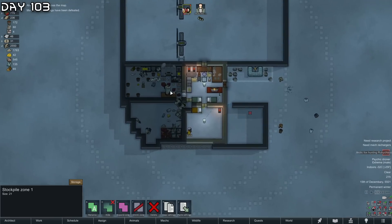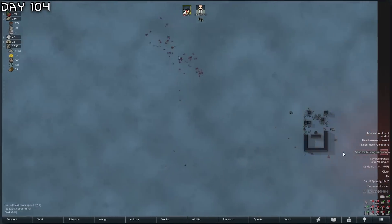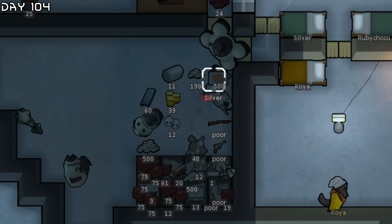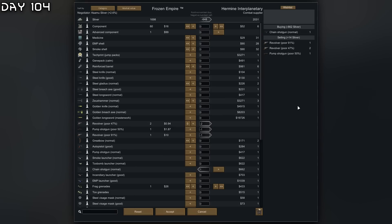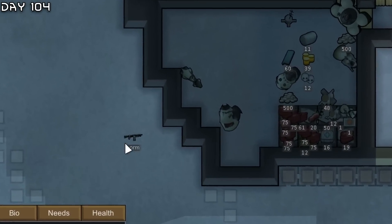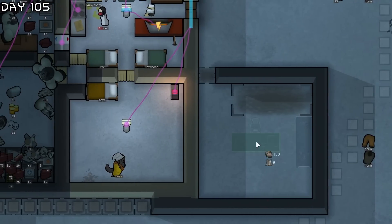I will also need a machining table to grind down all of these mechanoids. Now all I need to do is get all of this free steel. Silver is back up. A combat supplier - I decided to sell some weapons and buy a chain shotgun. This thing is not good long range but it could be useful close range. Now I need to make a machining table as well to get back some steel.